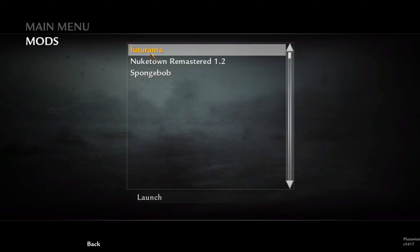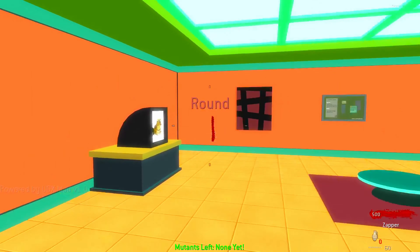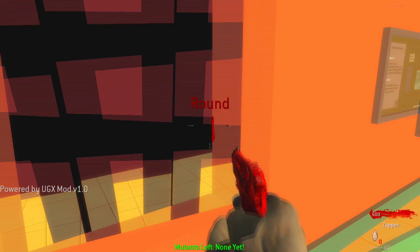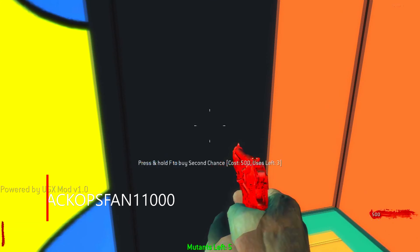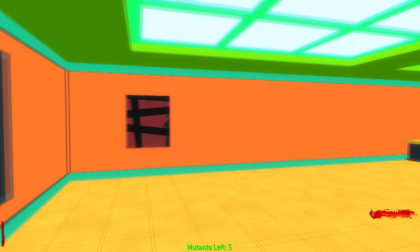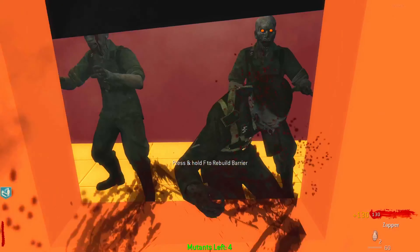Hey, what's going on guys? Today we're back on Call of Duty World at War for some custom zombies on the Futurama map. With that being said, let's jump into it. Go ahead and click the start button — we got some options but we're just gonna start the match. This map is very colorful, great powers out, UGX mod. Looks like quick revive, so I think you need to set up.